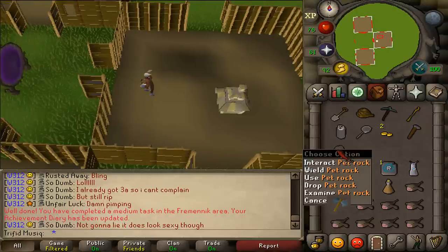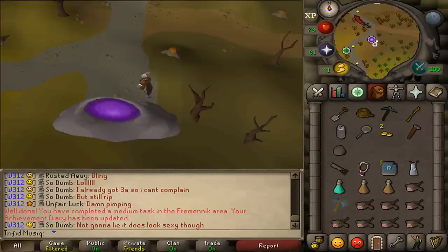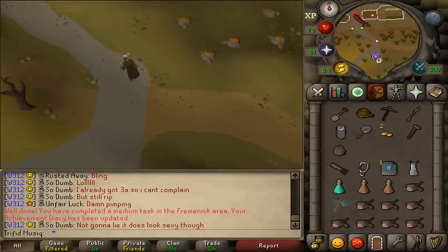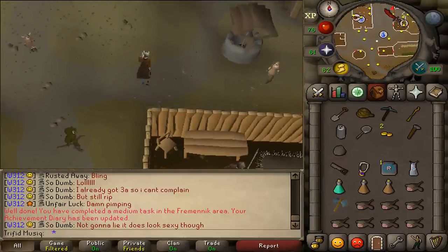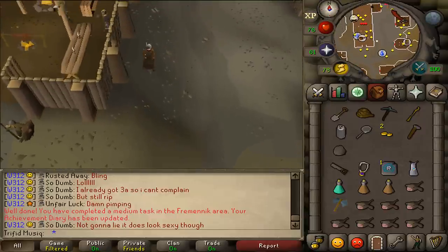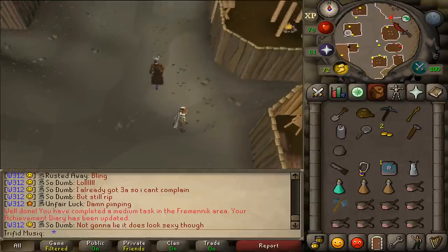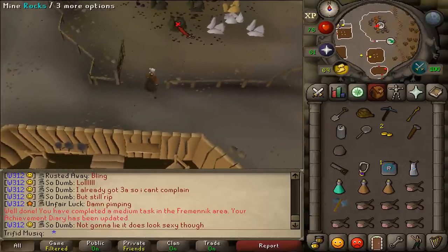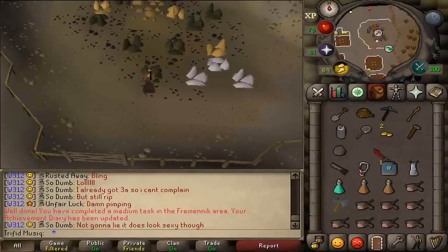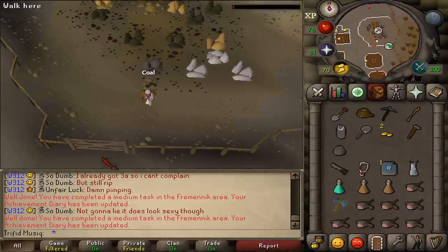Keep the Pet Rock in your inventory because we will have to go through Waterbirth Dungeon and the Pet Rock can substitute for a second player. First let's go outside and enter Rellekka City. Go north to the Rock Crabs and just south of the Rock Crabs you should find a mine. In the Easy Diary we mined a silver ore, but now we need to mine coal. Just mine one coal to complete your second task, then drop it and go back outside.